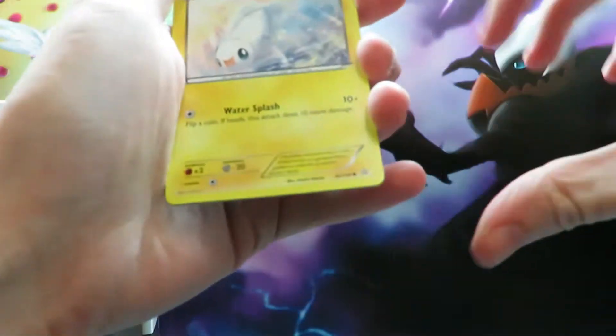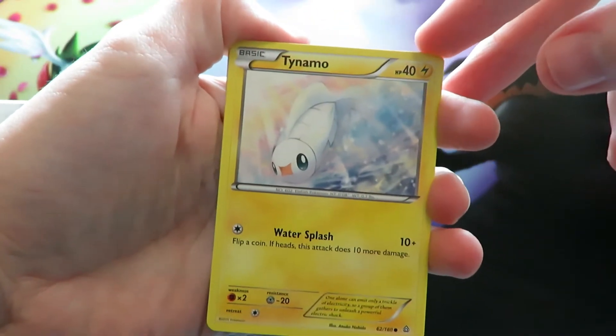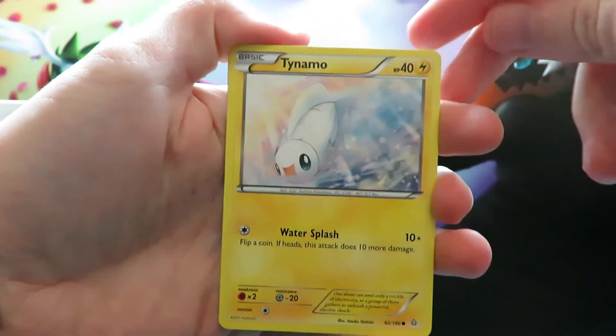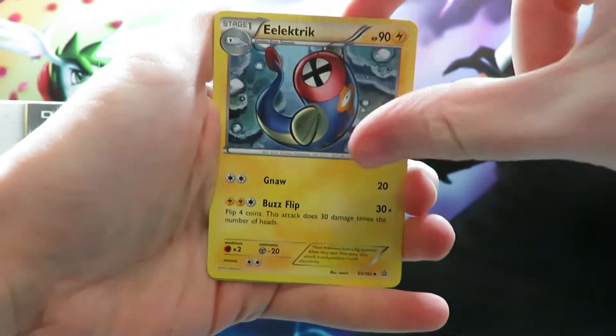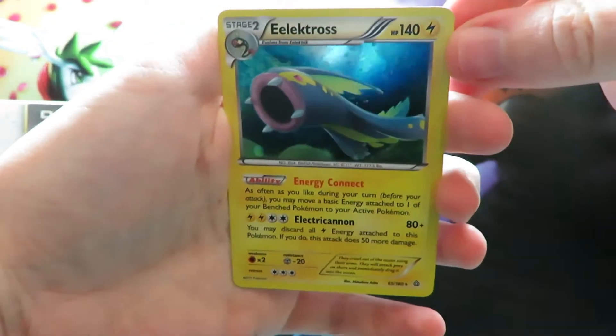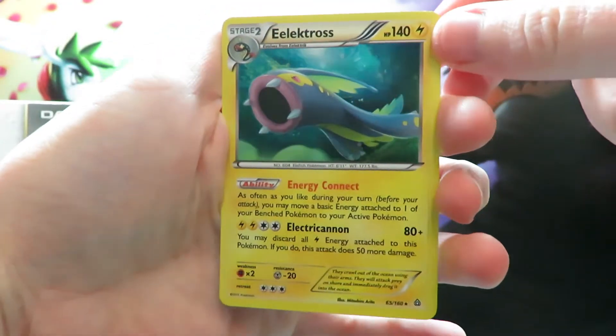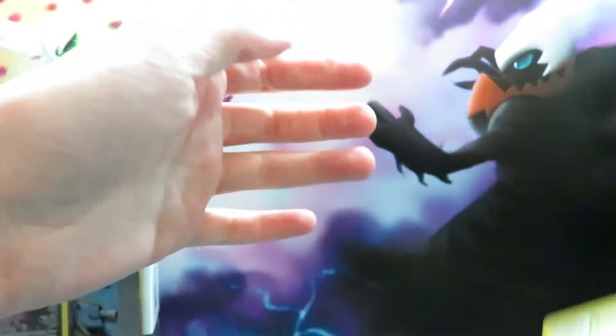We then have three cards — they're not promos, they're from the set. I don't know if these are exclusive artworks, but we've got them anyway. So we have a Tynamo, an Electric type, and then a Holo Electros. I believe it's an exclusive Holo probably.